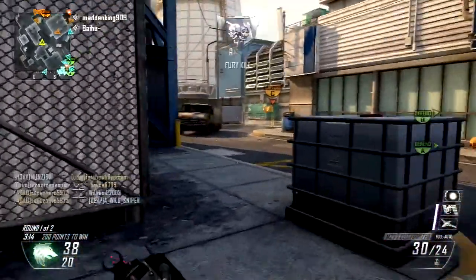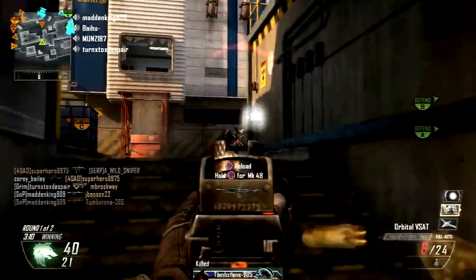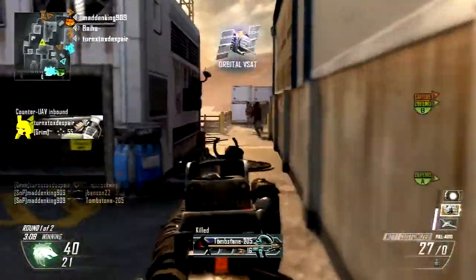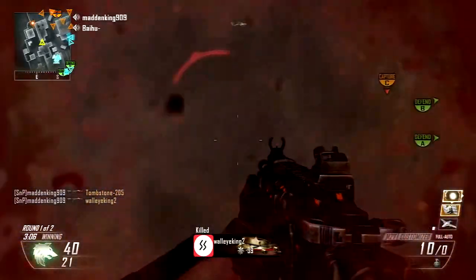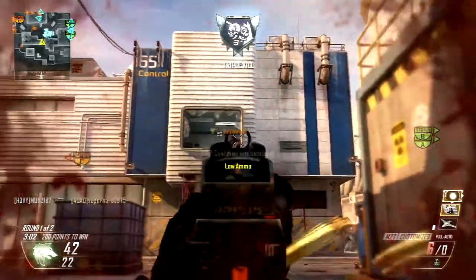Quick Draw is pretty good on this assault rifle. This assault rifle feels like a submachine gun more than anything, and I wouldn't really like to use it at long range distances. It's a gun I'd definitely rather have up close than halfway across the map trying to kill somebody.